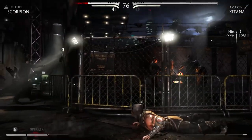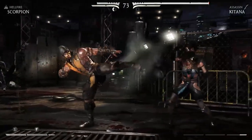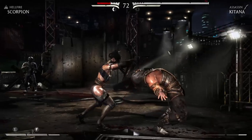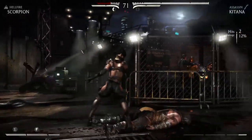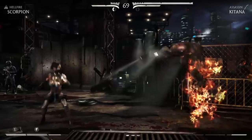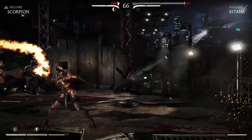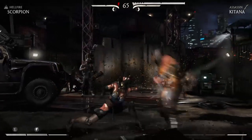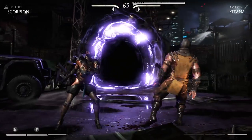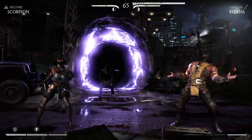It feels even smoother and more fun than 9, which I really liked. Katana is doing some work here, coming back. Can she tie this thing up, or will Scorpion finish the fight? We've got low health on Scorpion — I don't know that he has enough juice in the tank. But perhaps he gets the uppercut and lights himself on fire. I believe that does a little extra damage to her. A sliver of health, and Katana gets the victory. It's 1-1 here in this first match.